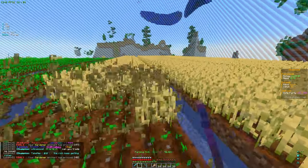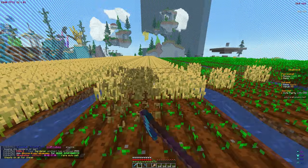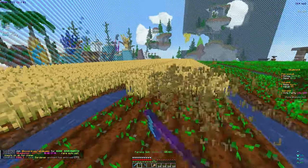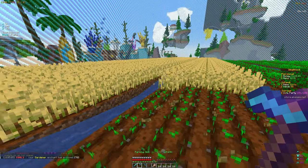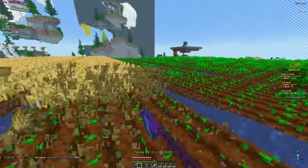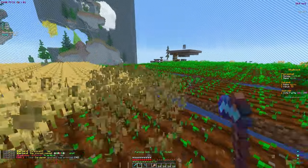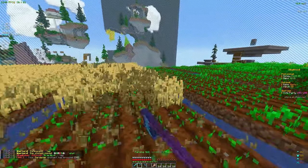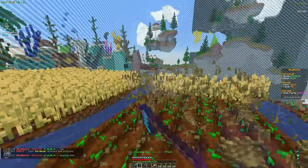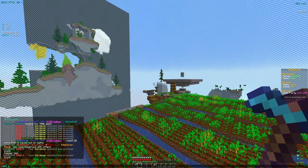We're just trying to get better farms so we can make more money, eventually buy spawners, and keep expanding the island. We also got the gardener enchant on our hoe, which stops us from breaking seeds. In earlier videos, breaking seeds would destroy them and force a replant, so this is way more efficient — it's a quality-of-life enchant that helps a lot.